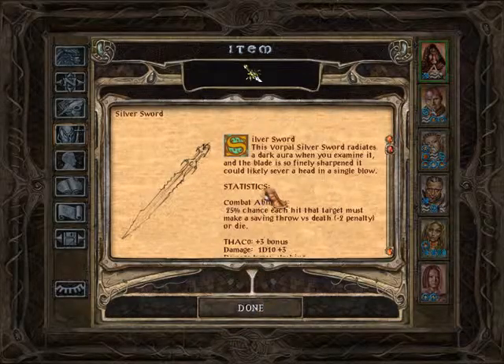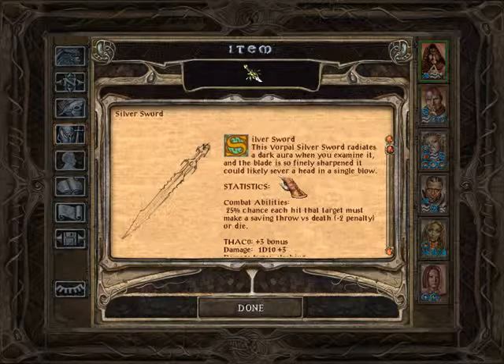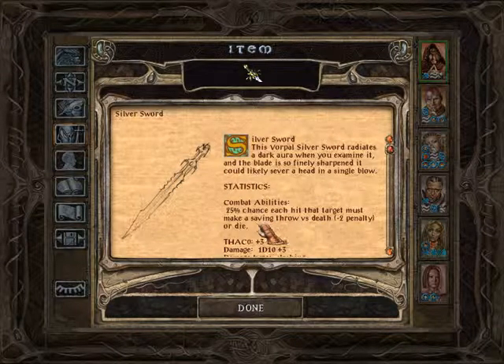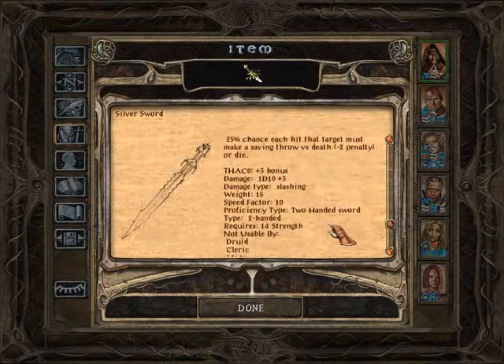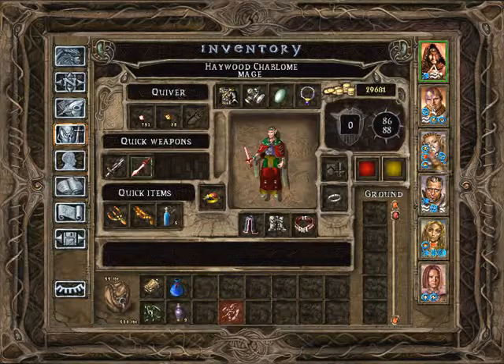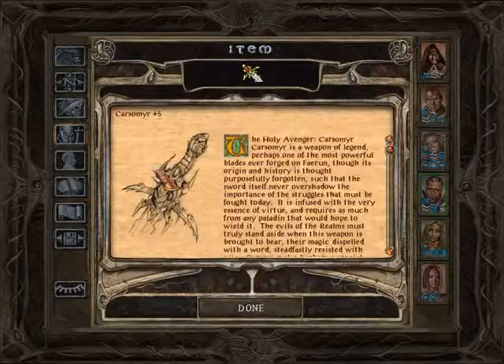That goes in here — the Silver Sword. This Warped Silver Sword radiates a dark aura when you examine it. The blade is so finely sharpened it could likely sever a head in a single blow. There's a 25% chance each hit that the target must make a saving throw versus death at a minus 2 penalty. It's a plus 3 weapon — nice, but we already have a better plus 3 weapon.